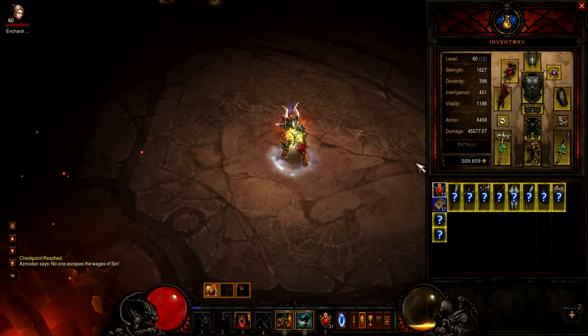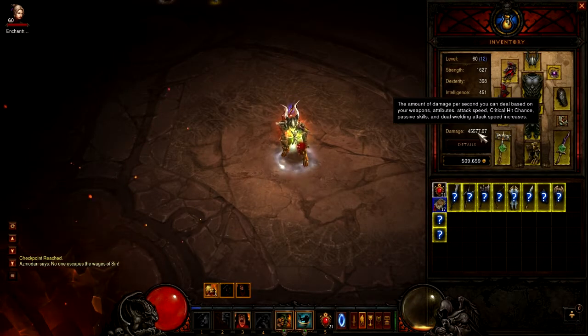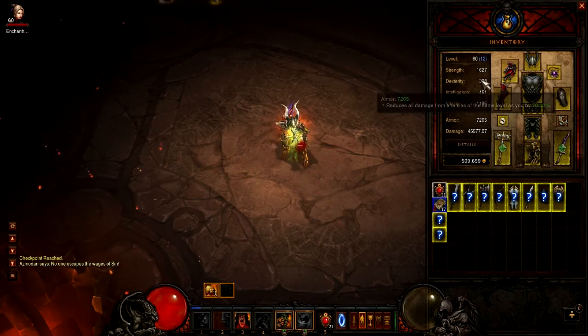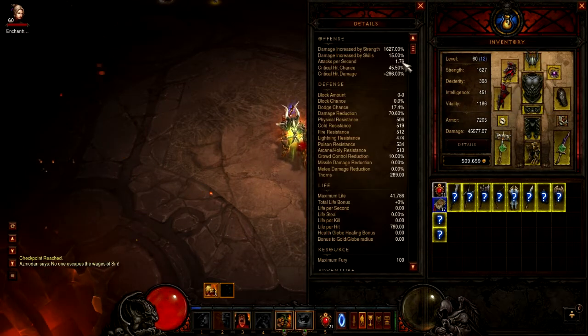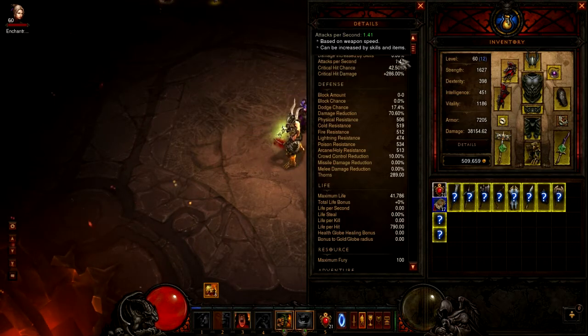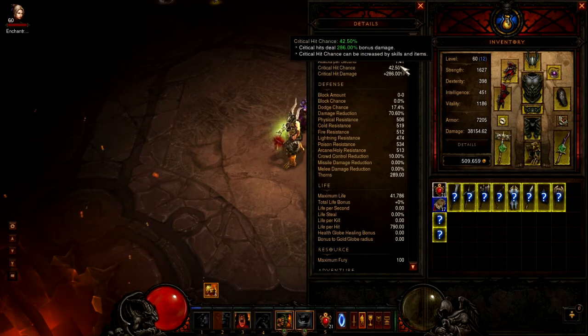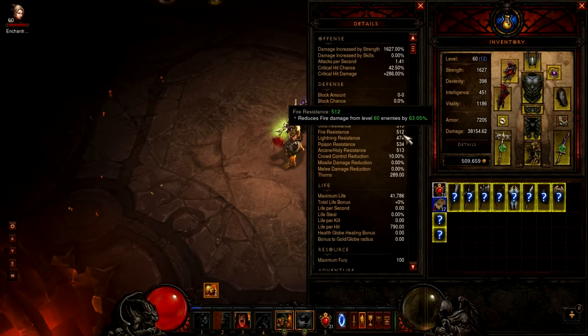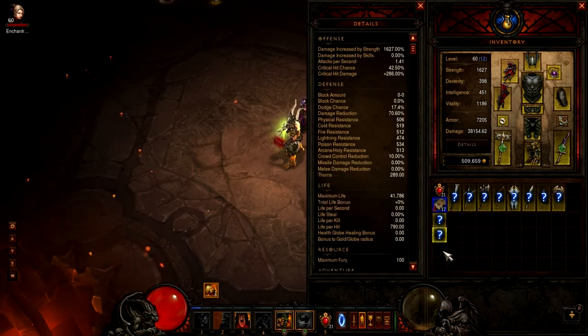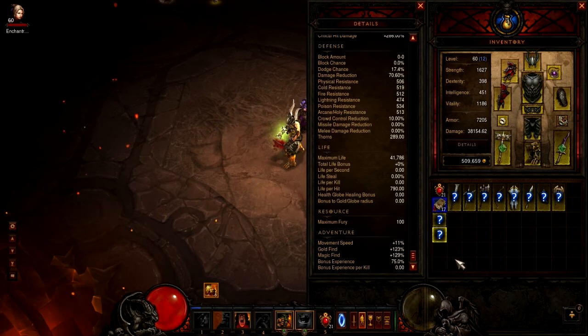Here's a real quick rundown of my stats — just a quick overview, it won't show too much. Go check out my other video that has all my stats on it, and I'll show you each piece of gear individually so you can try and build your own Whirlwind Barb. This is just showing my crit chance. Crit chance is probably, besides resistances, the most important stat you can have, because crit chance with Battle Rage is what generates all your Fury.